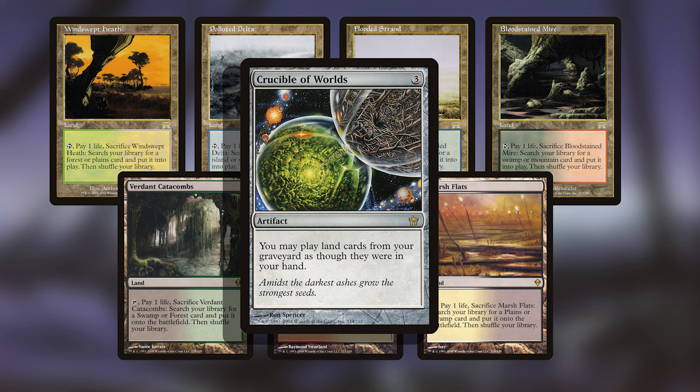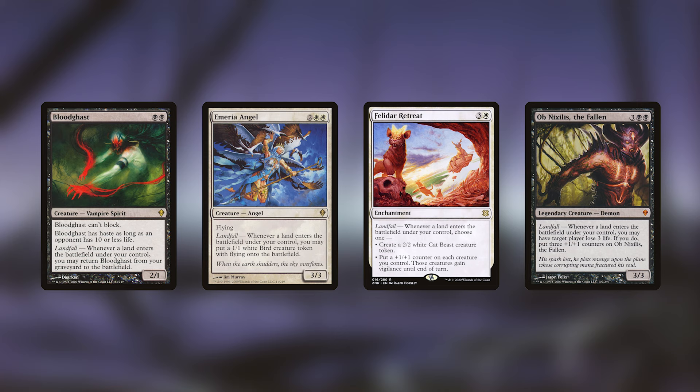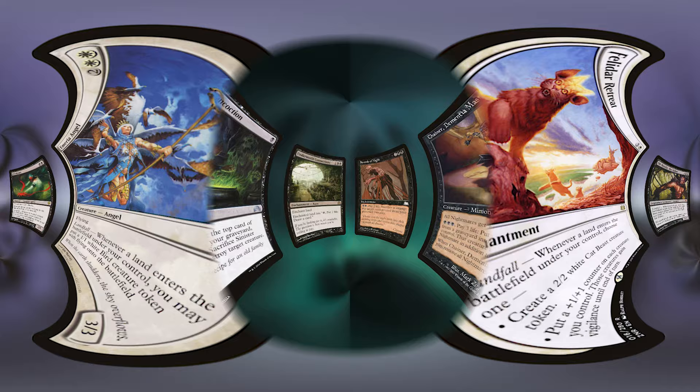Crucible of Worlds is one card I'd consider even if you didn't go all-out in a landfall direction, because with eight fetch lands getting double value, recurring them from your graveyard helps in the late game. We could explore landfall with standouts like Blood Ghast, Emeria Angel, Felidar Retreat, and Ob Nixilis the Fallen — a black-white landfall strategy would be unique — but I wouldn't lean into it heavily since those synergize more with fetch lands than with our commander.